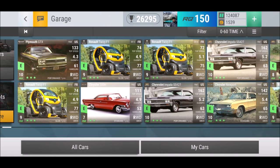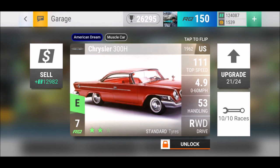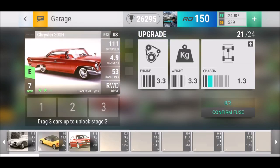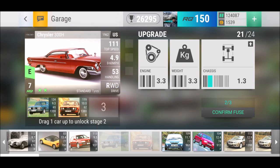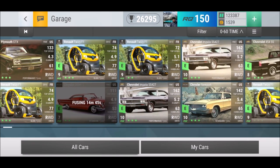A car I found out about not so long ago is the Chrysler 300H, which has a standardized 7 RQ — a very good RQ saver. 4.9 seconds 0 to 60. Unfortunately handling is really bad. I maxed it out: 4.9 seconds 0 to 60. However, the top speed is really low, so if you have a 0 to 100 challenge, make sure you're not using this car or you'll most likely get disqualified.